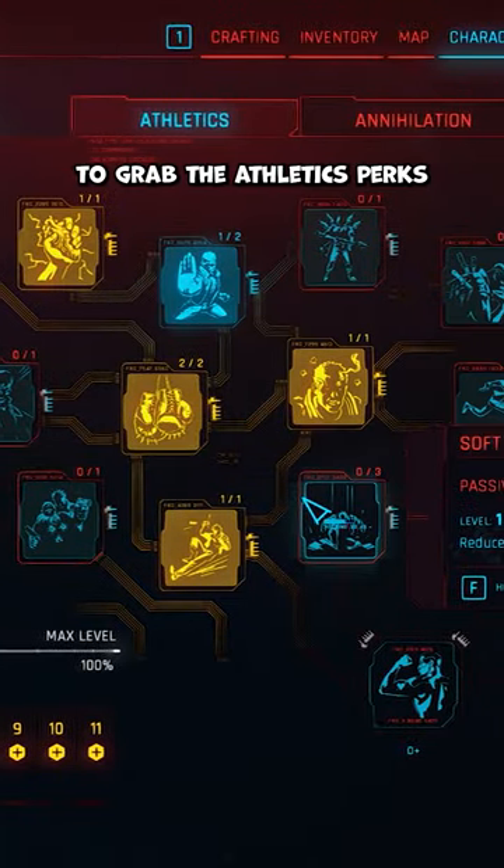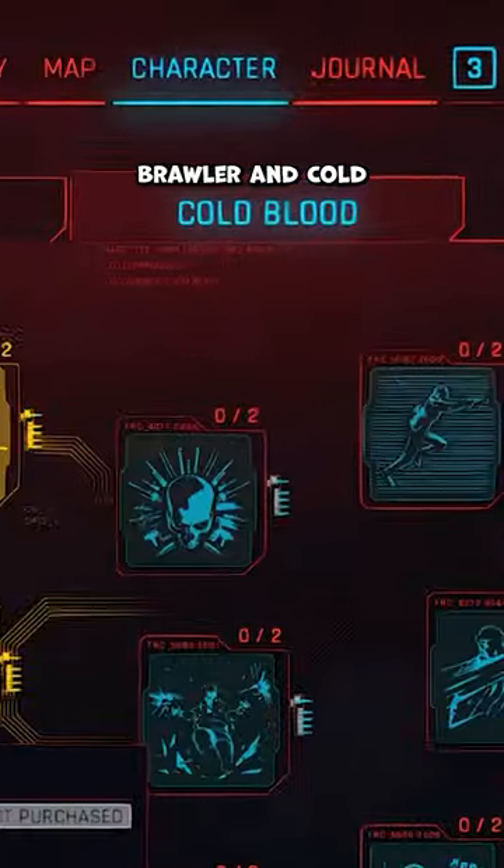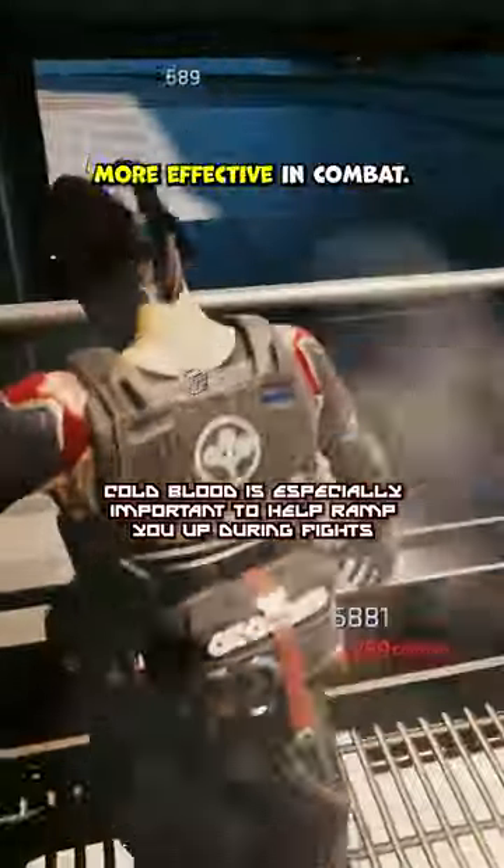You'll also want to grab the Athletics perks that increase armor and damage. The Street Brawler and Cold Blood perks will also make you 10 times more effective in combat.